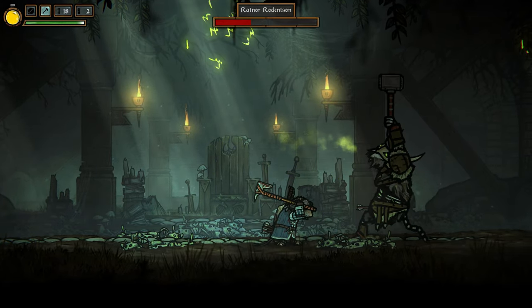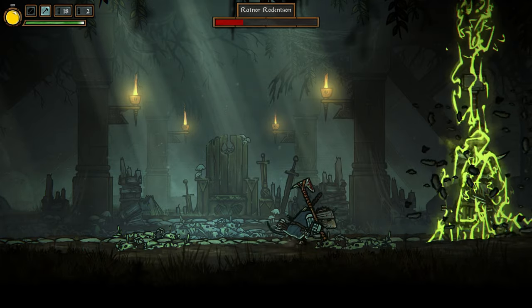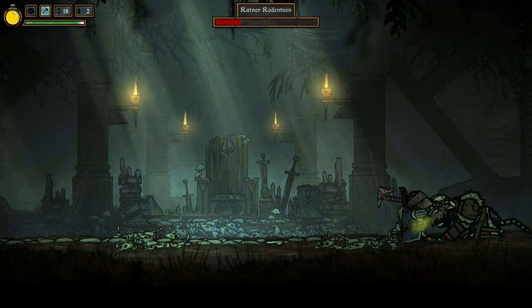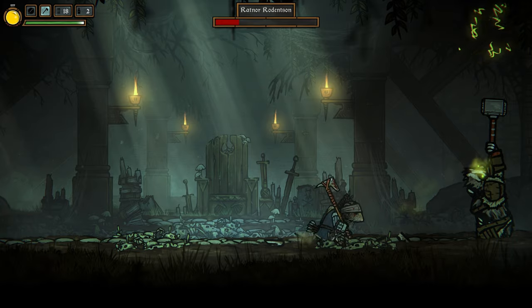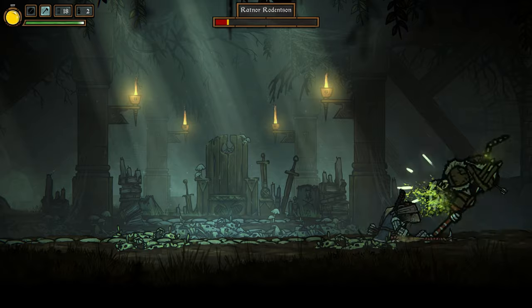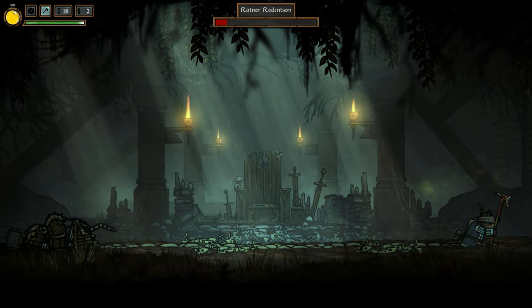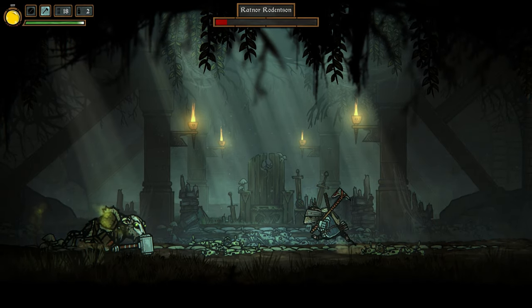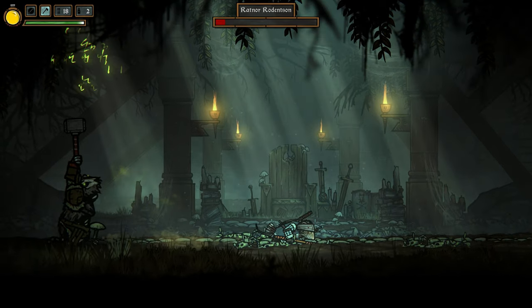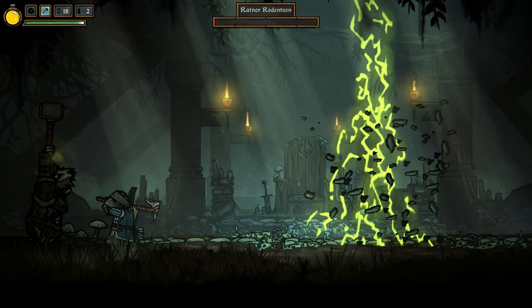There he goes — just need to watch out for where the electricity is coming down from. Back off the first time he goes down because electricity usually comes down on him. Block the white attack. Wait for him to leap — no, he's not going to; he's going to do another electricity attack. Again it comes down on him. I could have just shot him with arrows there and he probably would have died.